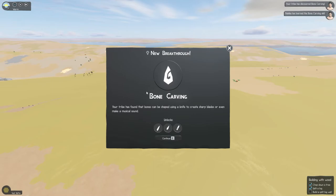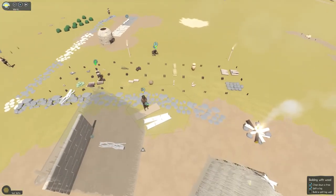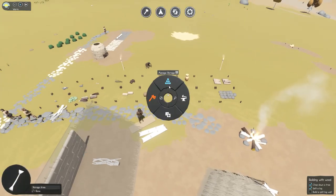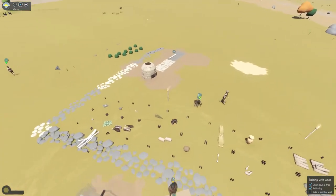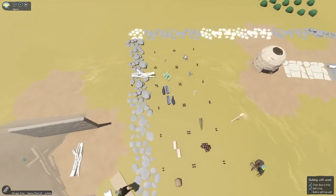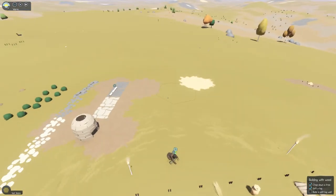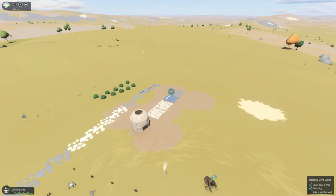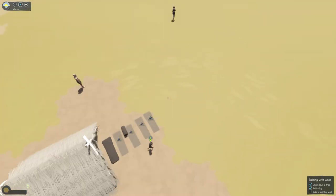Your tribe has found that bones can be shaped using a knife to create sharp blades or even make a musical sound - knife, spearhead, and flute. I really like that they're getting into not just 'get wood, make fire' but the little things like music and the stuff that made humans human. That's really cool and it adds a lot to the game.